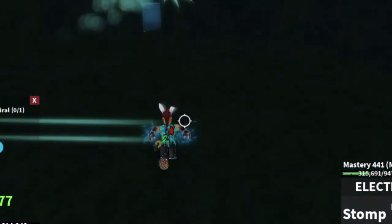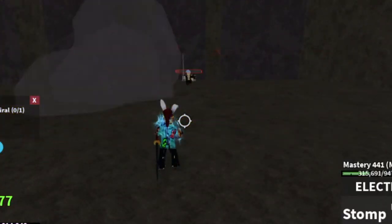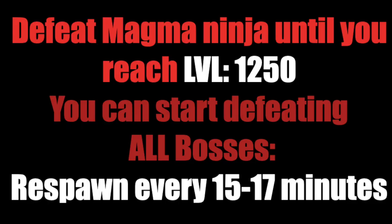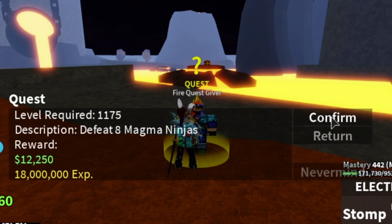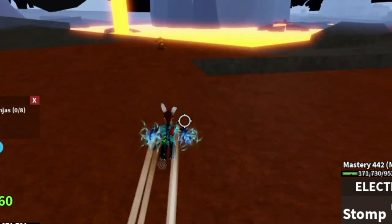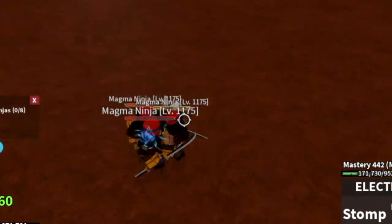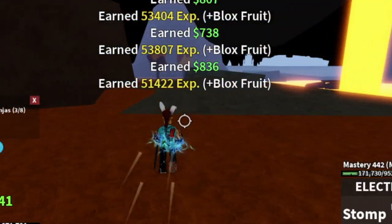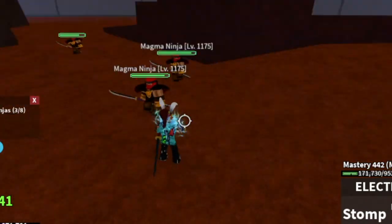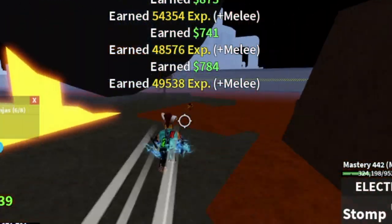Don't forget to use your Observation Haki to improve dodging. We are almost beyond halfway. Next up is the Magma Ninjas. We can still defeat the Smoke Admiral boss here. First, there are 3 here and then dash over — there are 3 Magma Ninjas there. Defeat them for a total of 6, then go back to your initial area and defeat 2 or 3 more if you want, and the quest is done.